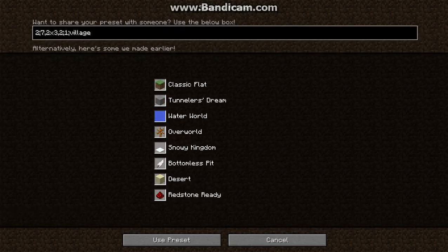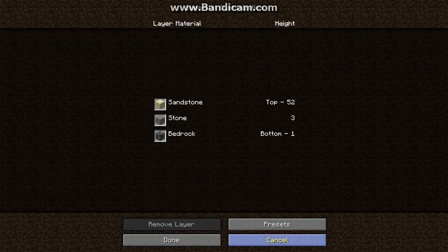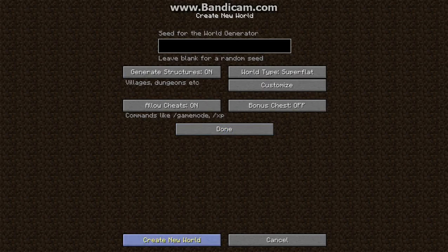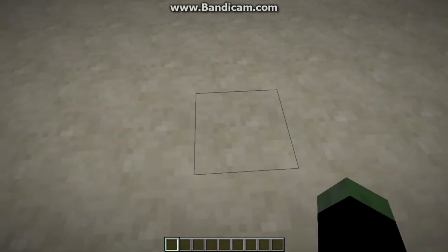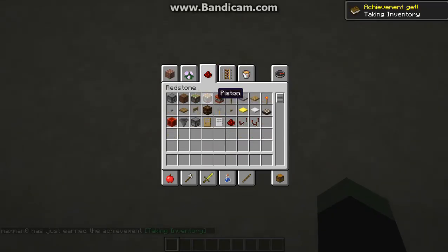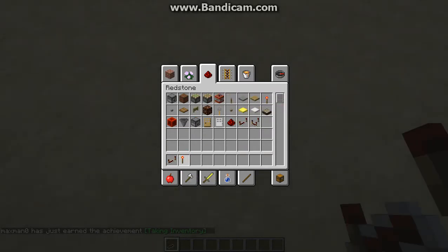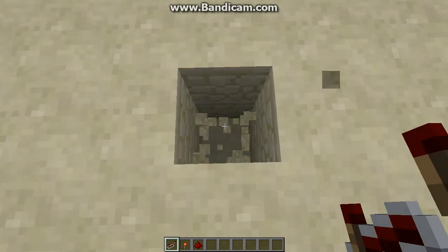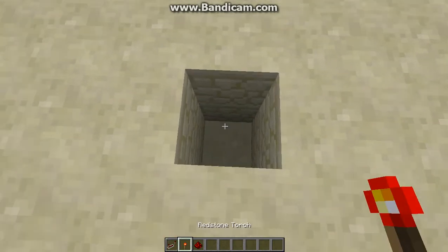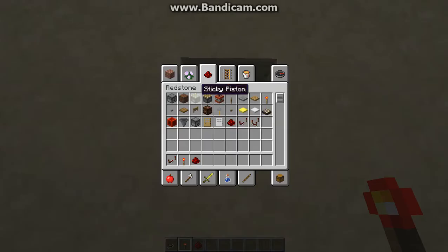I'm going to press... I'm going to create the wallet. So I'm now creating the wallet. First, you have to get some redstone, and let's start with that. First I'm going to dig two blocks and put a redstone torch, and get any kind of blocks.